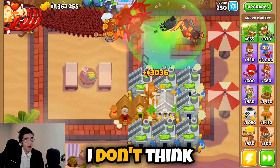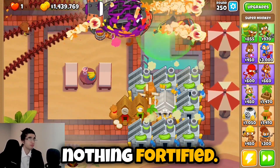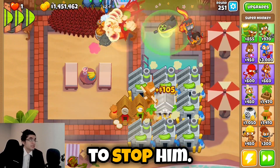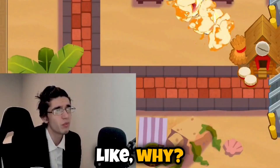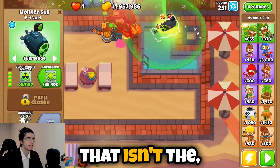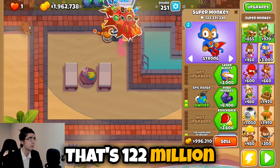He's tearing through FZOMGs right now like it's nothing. That was just a regular BAD — still nothing. Fortified BAD — oh he's struggling a little bit, making it to the first loop, and my game is still breaking. But it looks like it's not even gonna be enough to stop him. Round 250 — round 251 — he's just tearing through. I'm gonna delete my farms because I think they're contributing to the lag. Let's get rid of everything that isn't the overlord. This guy is at 122 million pops — that's 122 million red bloons. That's stupid.